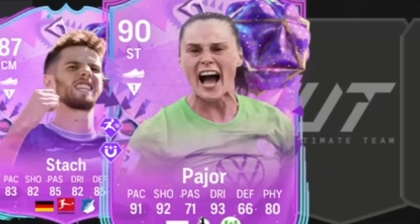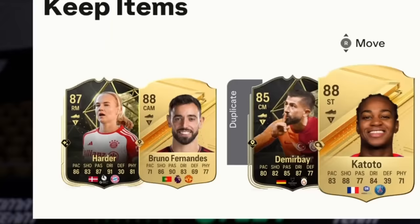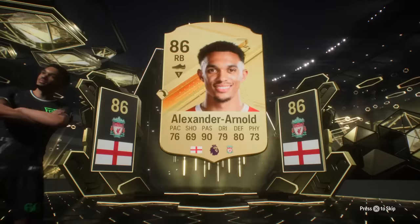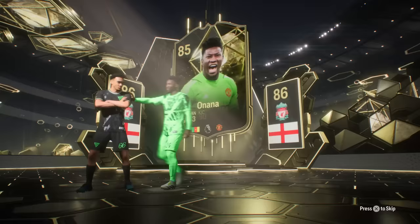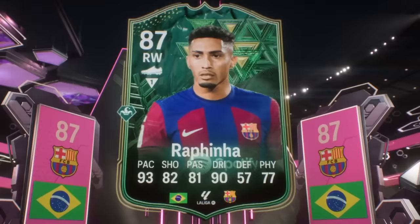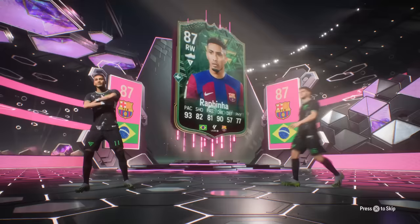Here's our second FUT Birthday pack — two in-forms actually, I'll take that. We got another in-form. Trent — who's the in-form behind? Onana, nice, 87 rated. We got a FUT Birthday — walkout Finja. Who's behind? It's Tatch again.